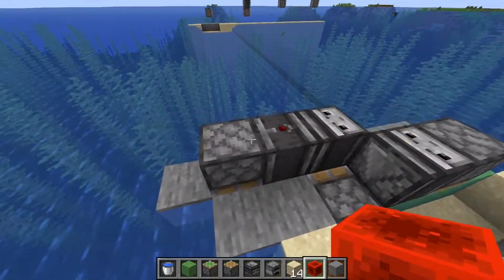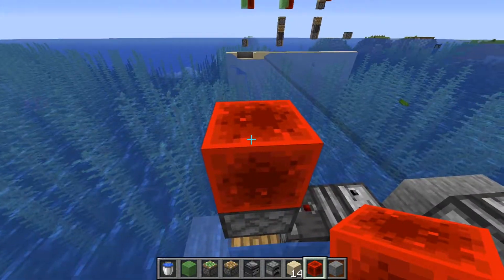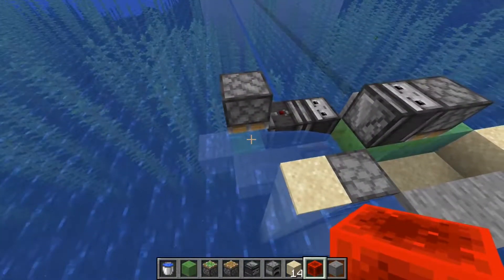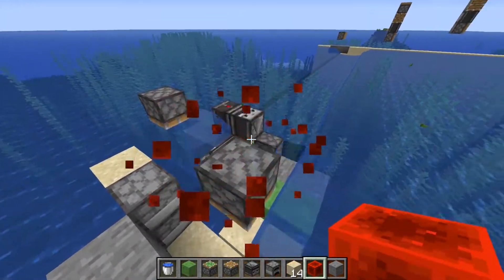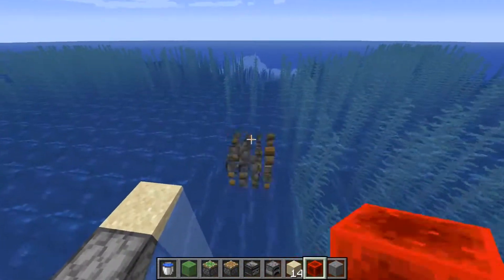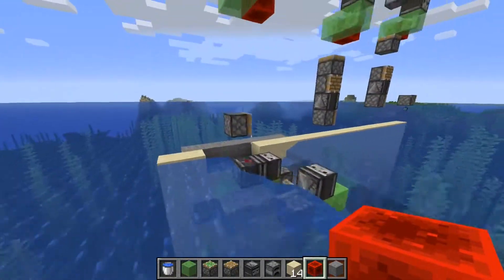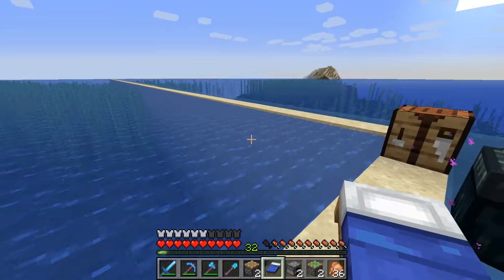So you push that down, which then just fills it partially in. There will be a wall there so it won't do that. You push that down and then push that down, which will automatically send it and pull out the next layer. That's kind of the plan.